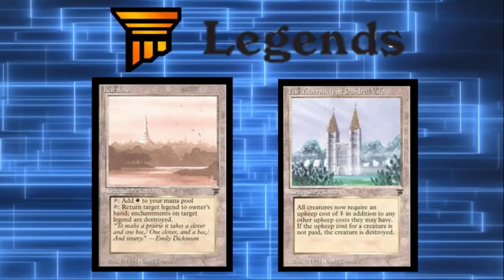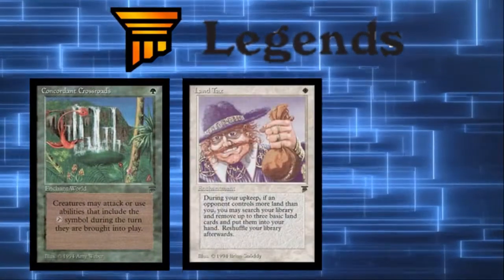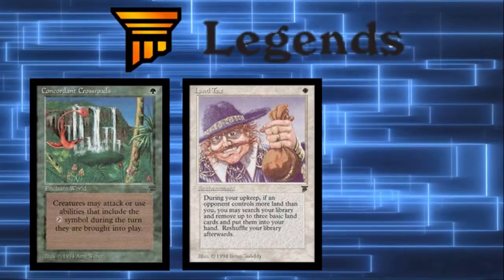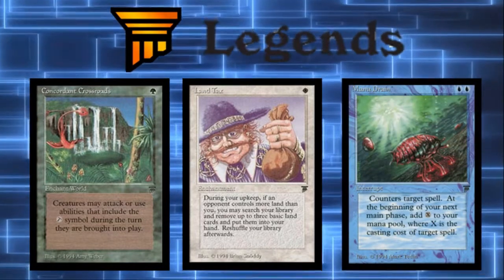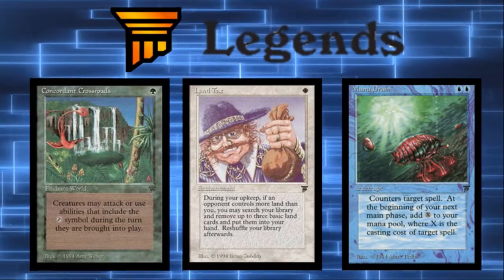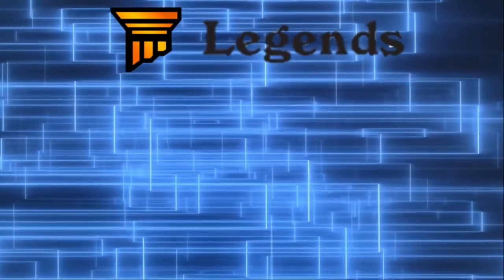Legends also gave us Concordant Crossroads, which for a single green mana grants haste to everything; Land Tax with its ugly Hamburglar art, which helps white decks hit land drops in a format where white is not at its best; and Mana Drain, which despite being printed at a time when mana burn was relevant has become a strictly better Counterspell and is easily one of the best counter spells ever printed.